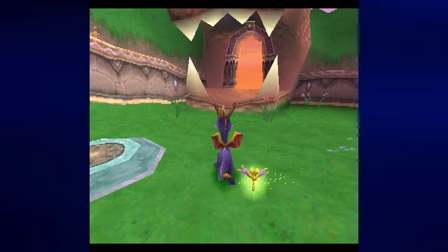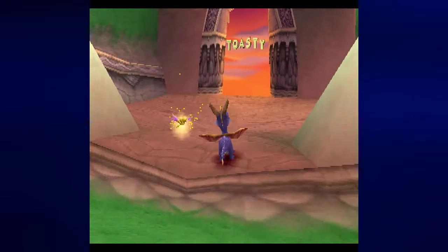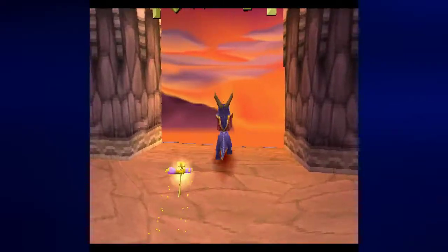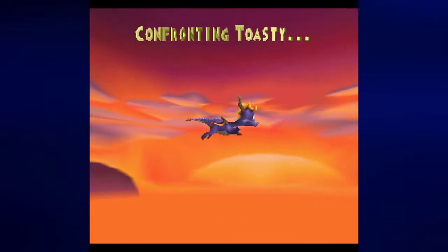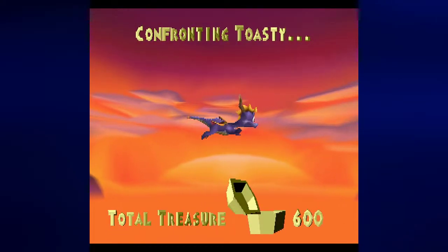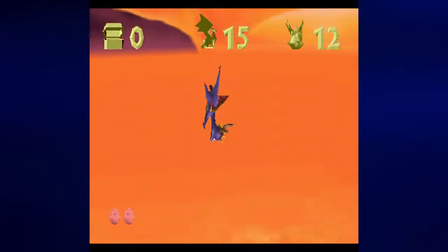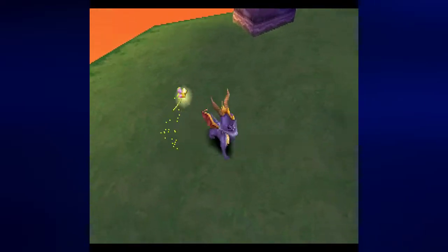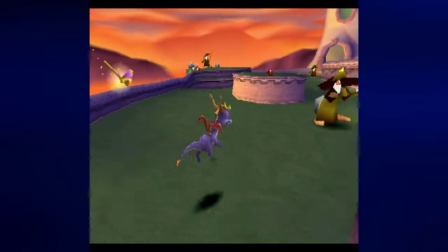Because we've rescued enough dragons, this dragon head statue will open up and we will be able to confront Toasty. We've got 100 gems to collect and there is only one dragon to rescue here, plus we're gonna have our first boss. You want to be careful getting those gems so you don't fall in.